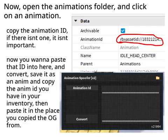Open the animations folder and click on an animation. Copy the animation ID — if there isn't one, it isn't important.